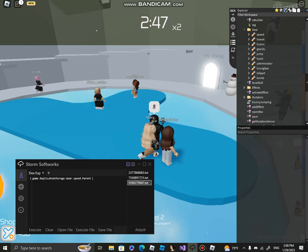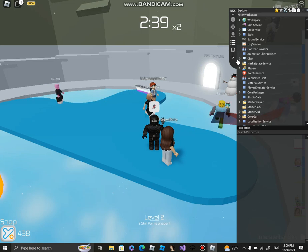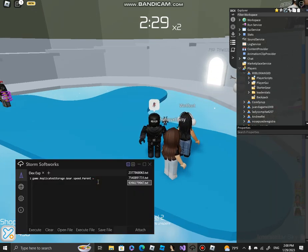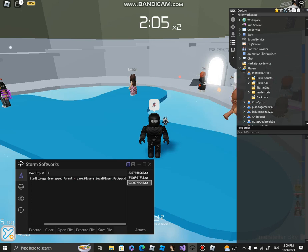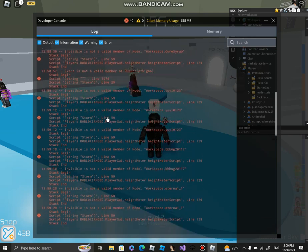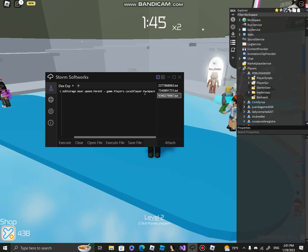Speed.Parent equals — you can use LocalPlayer. If you're using a public script, I suggest you use LocalPlayer. Type game.Players.LocalPlayer.Backpack. Press run — and voilà, it works.